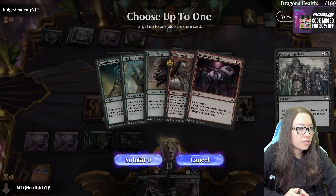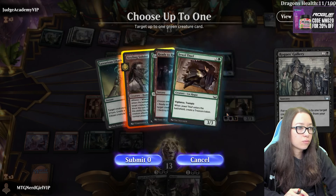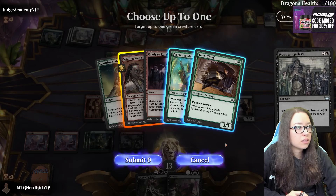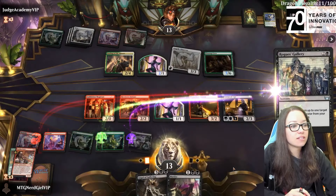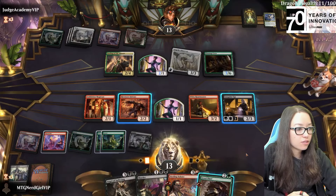Submit zero. Submit zero. Submit zero. Red. I want the Freelance Muscle but I think we need the treasure token to be able to play the Murder sooner rather than later.